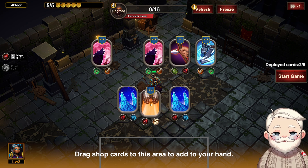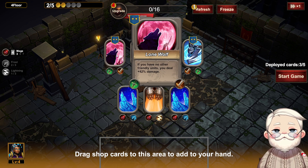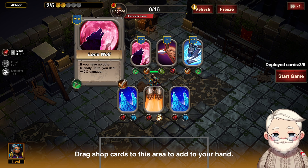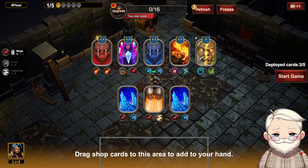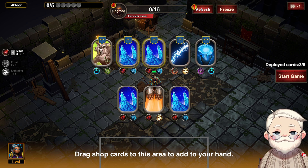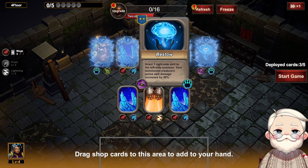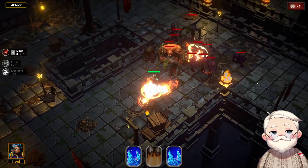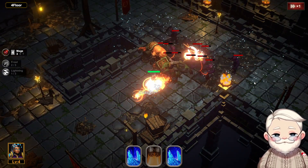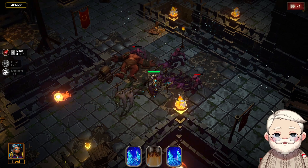Dual cast here — let's dual cast glacial spikes. Do we lone wolf this? I don't think so, I think we're going to need some summons to survive at some point, in which case Bestow is a really good skill, so we want that. Am I dual casting? Are these not projectiles? They're not, they're just regular attacks.